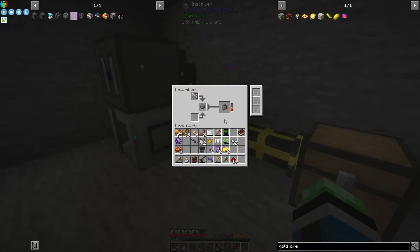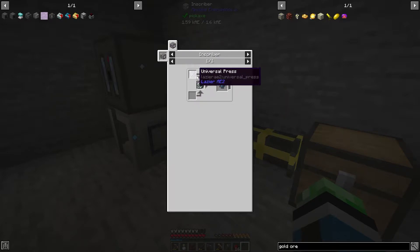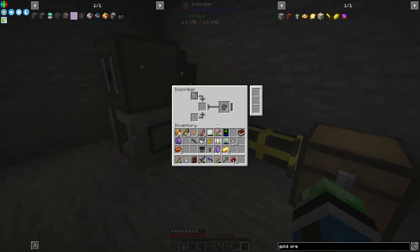It looks like the universal press is multi-use, which is good. Considering I need to use the universal press for the two circuits from Lazier AE2, I'm really glad the universal press has the appropriate tag to not get consumed. It has the appropriate tag to say hey, I don't get consumed. So that's a good thing.